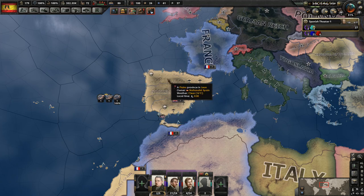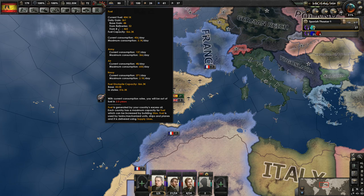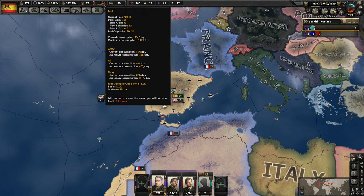So we'll take a look at things here and restructure. We are now, well, our fuel situation is pretty good actually. Our capacity is 566k. We currently have 401k, but we're using 456k a day. Let's go ahead and take care of that.